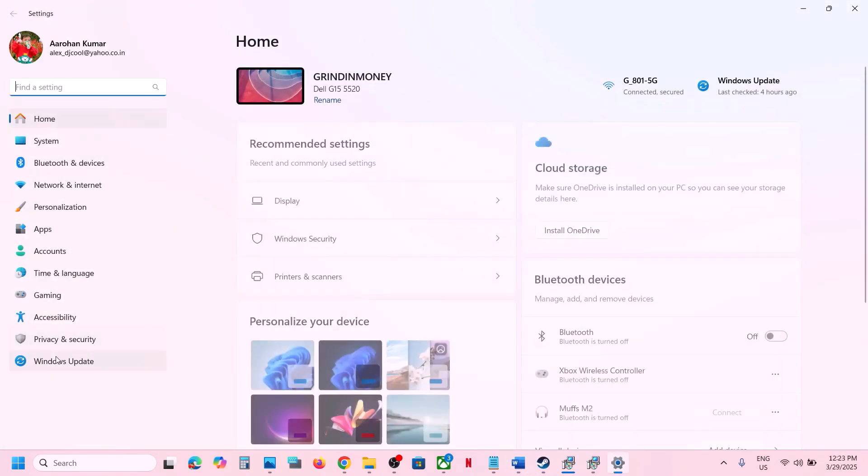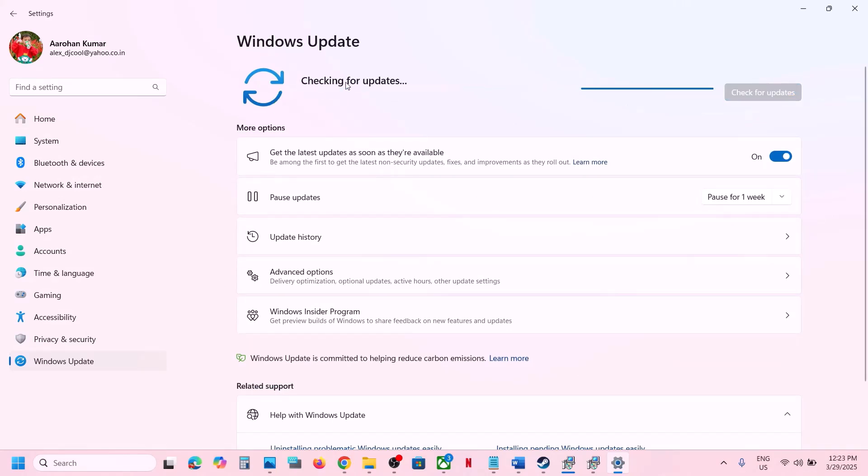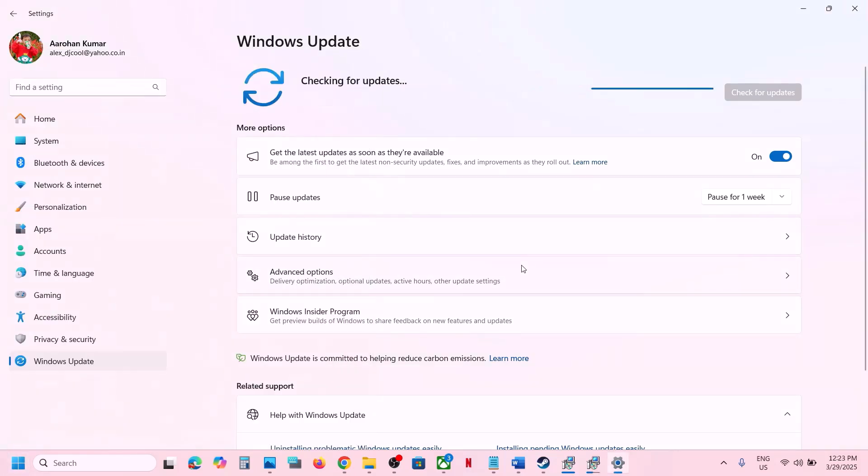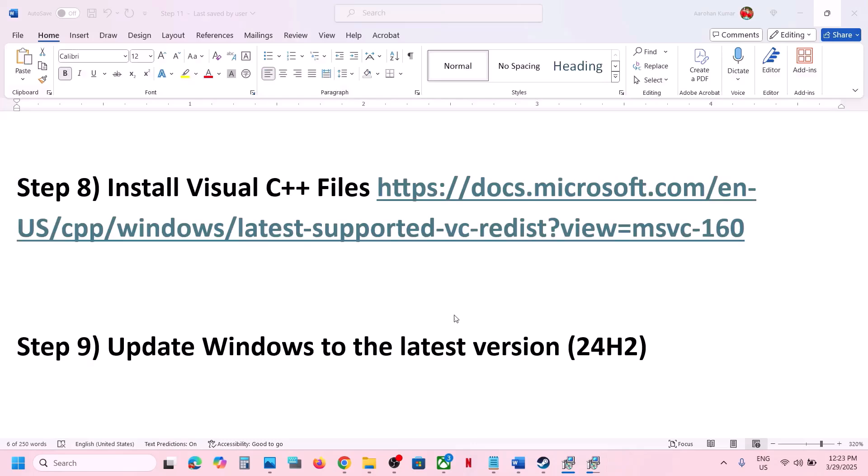The next step is to update Windows to the latest version. Open Windows Settings, go to Windows Update, and click Check for Updates. Once all updates are installed, restart your computer, then launch the game and check.